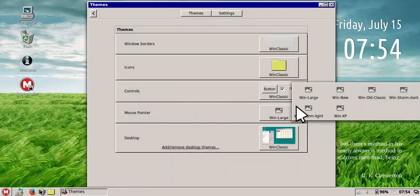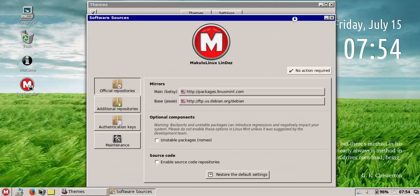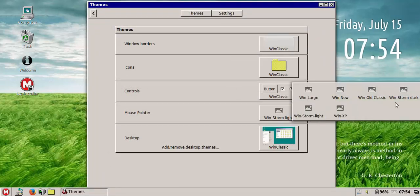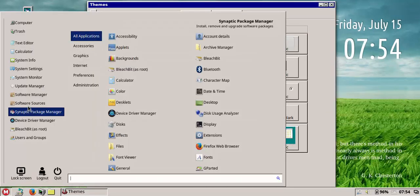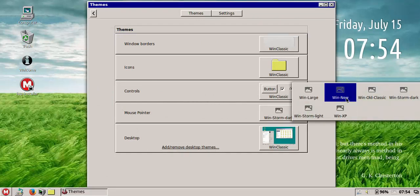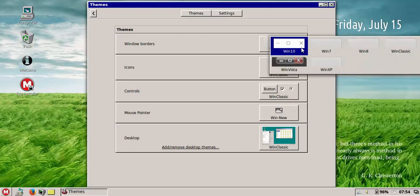I've also included a Storm pack — Storm Light and Storm Dark. It has a similar-to-Windows look but with a flatter style. The dark version is black with a little black circle spinning — it's kind of a fan build of the Windows 8 mouse cursor, just a different take on it. So you've got a nice variety of cursor variations that fit with the different themes.